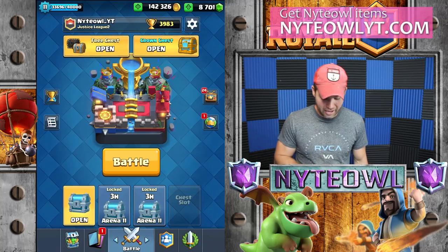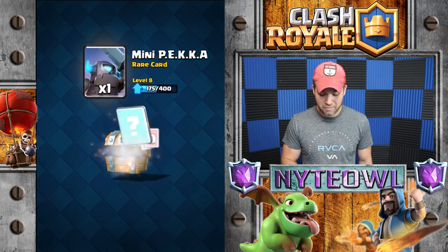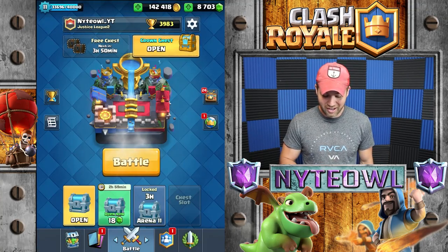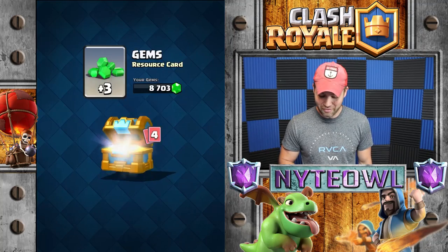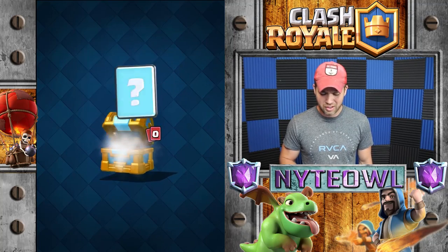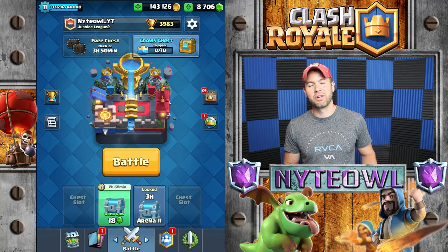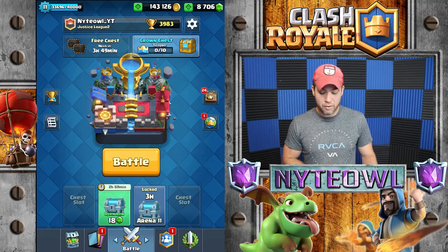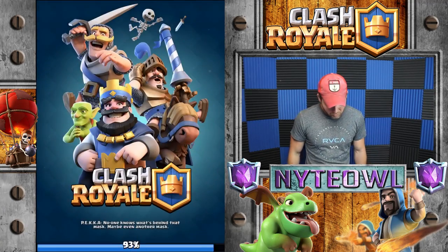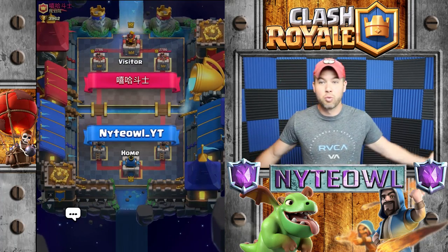What are all these little chest things here? We're gonna try these out — maybe we can get something sweet. Silver chests always give you a lot of good stuff. I've been getting so many giants lately; I think every second chest has some royal giants in it. Anyway, let's get back into it — I haven't played this deck to warm up or anything.